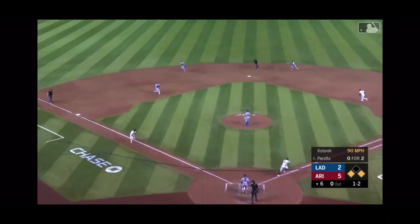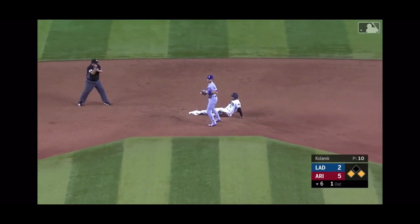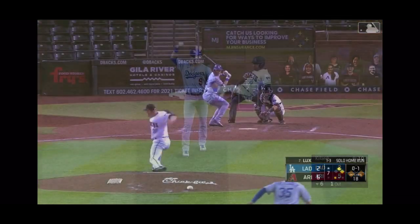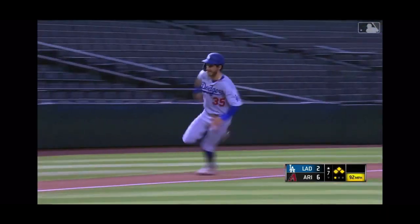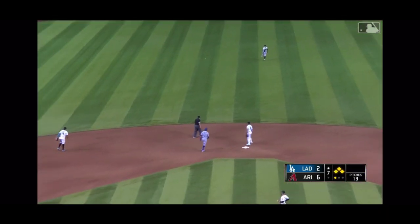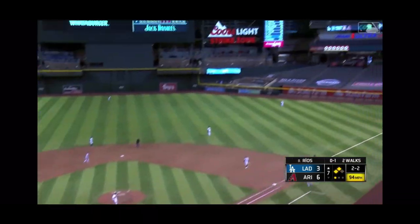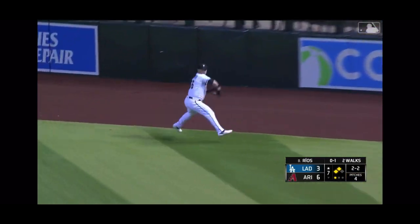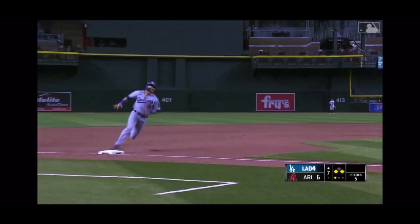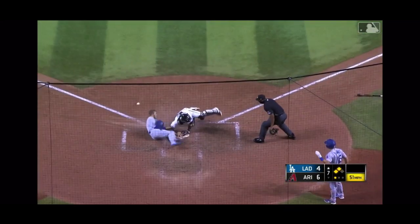Facing the lefty. David, a chopper to third. Here comes a runner to the plate. Throw to second. Lux will be the hitter. Ground ball up the middle into center field for a base hit. Rounding third and on his way home is Velaos. Hits one deep to right center field, that's over Calhoun and off the wall. One run is in. They're going to send Gavin Lux. Here's the throw to the plate. He dropped the ball.